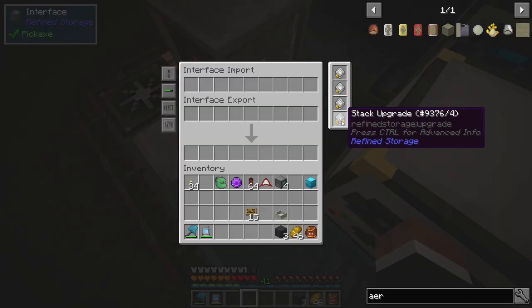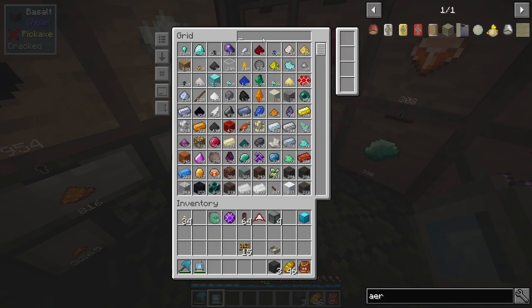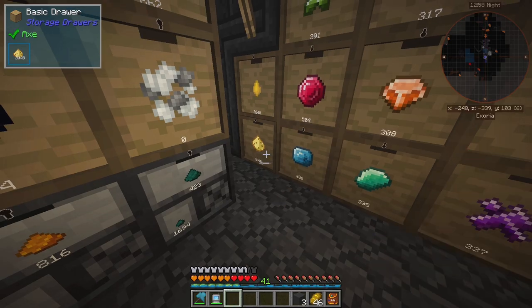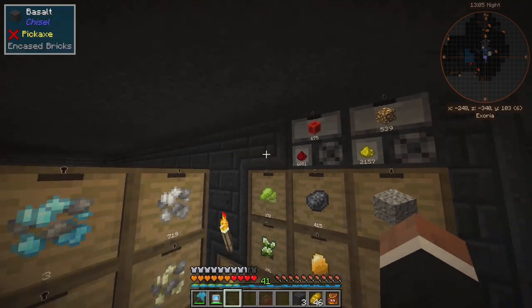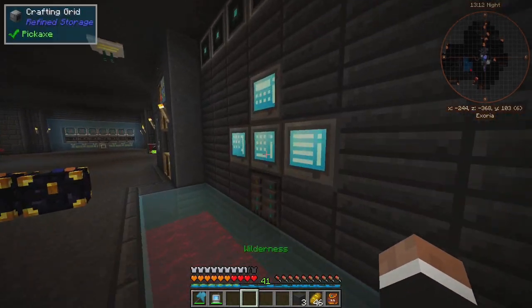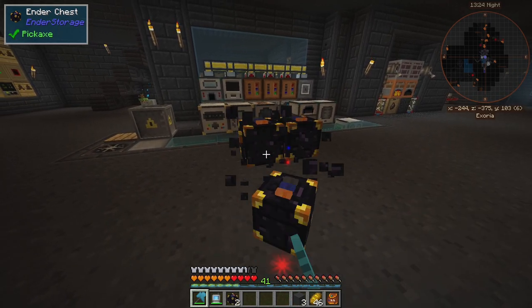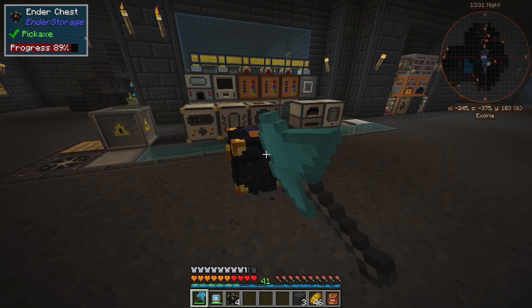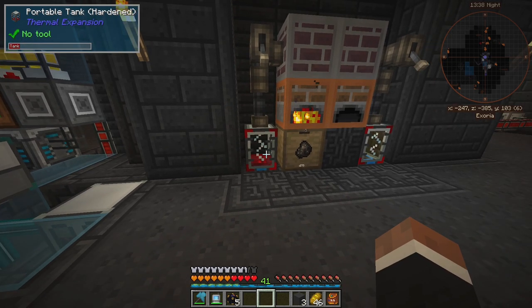I gave these speed upgrades and stack upgrades so we can keep up. We need an upgrade over here — yeah, I need two upgrades. So redstone up here, and I have these in this wall so it shouldn't take up a lot of extra storage. Today we're going to automate the crafting of machine frames, and I've prepared all of the things we need, so I shouldn't have to craft anything. If we get some time over I might set up fluid storage buses because I want to look into auto-crafting signalum and resonant ender.